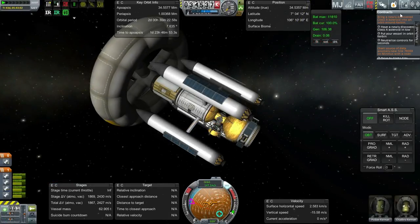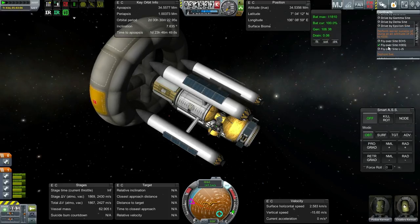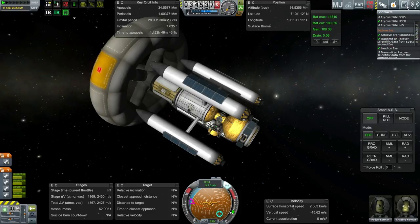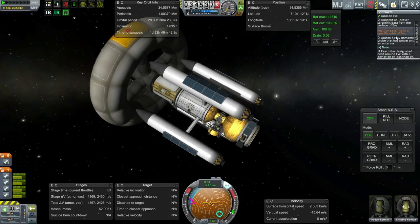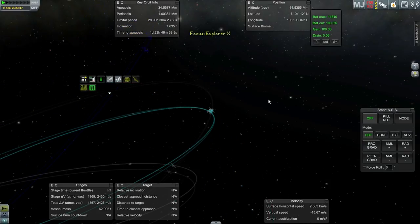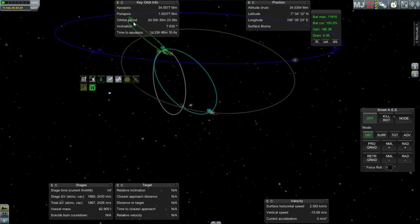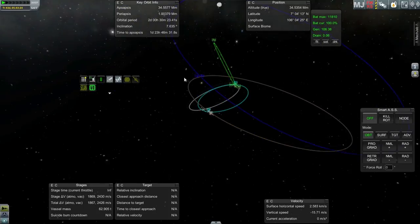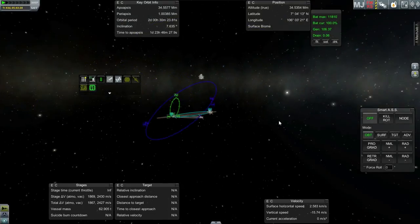So the Gilly contract is done. The EVE contract is not, because we didn't manage to get it to transmit data from the surface — it got to the surface but lost its antenna. The last thing we could do with this last probe is potentially put it into one of the satellite orbits. I'm going to try and plot to put it into this orbit, though this one is most useful. Maybe we could try and get it to this really wide orbit, which is completely not useful.